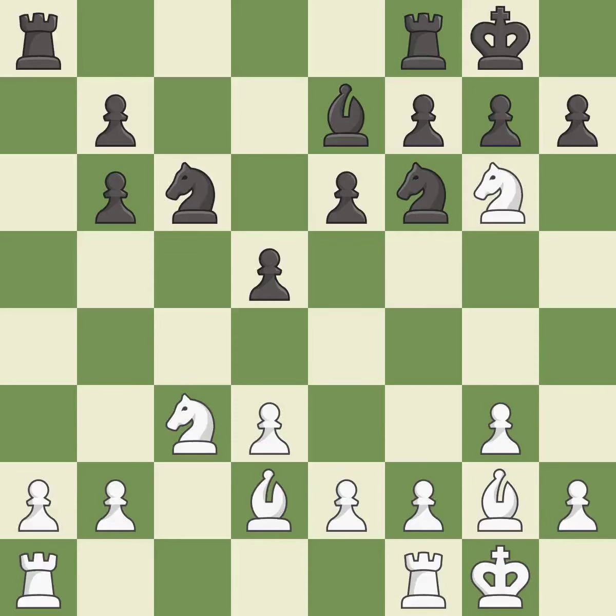This forces doubled pawns in front of the opponent's king, decreasing its safety and harming the pawn structure — it is best. Recaptures — it is best.